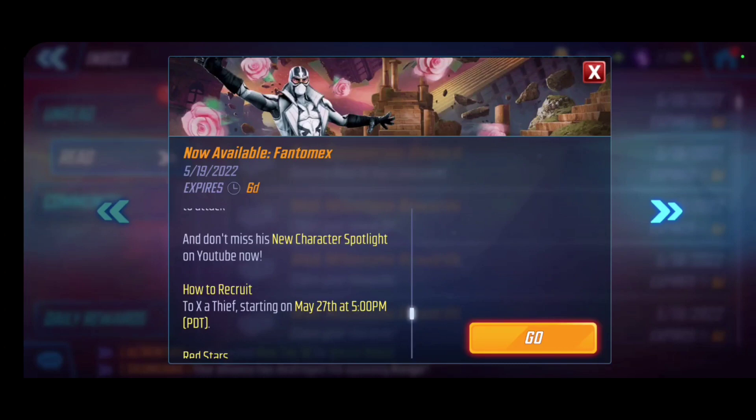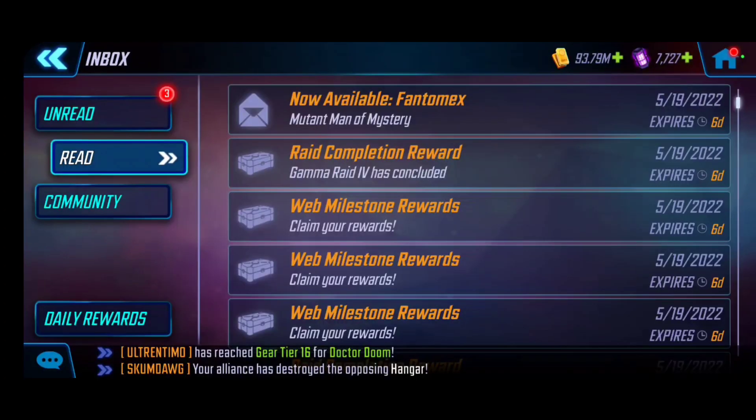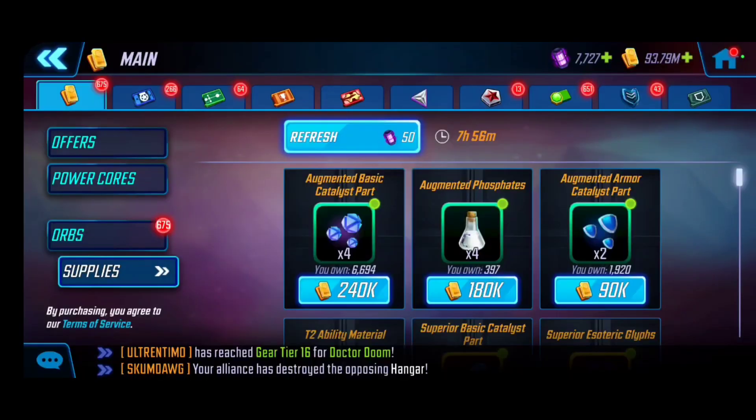I'll be making a video on a quick overview of how to get his shards. Just a heads-up — he's coming in next week, so keep that in mind. Get those power cores ready to go, because that's generally one of the best ways to earn his character shards. We'll also be taking a look at his kit today as well as the T4 recommendations for his kit overall.